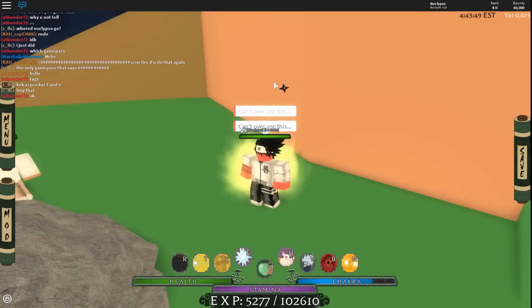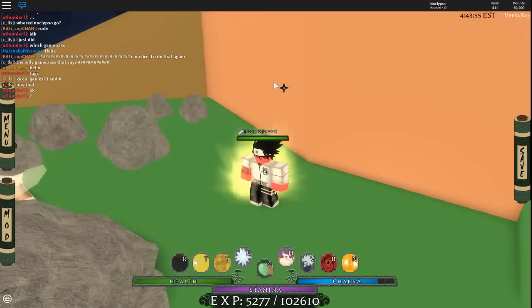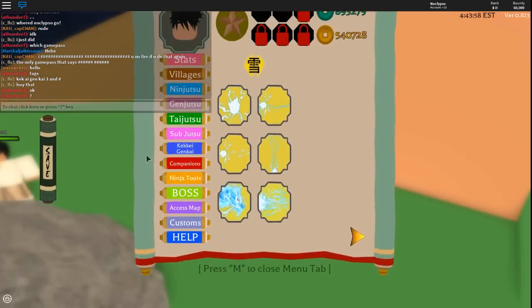Arena X levels you up a lot — an insane amount — and it gives you green coins. If you get green coins you can get weapons that give you a lot of XP.